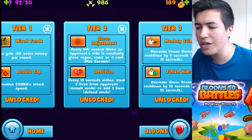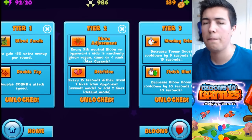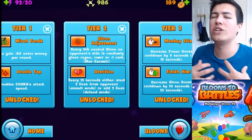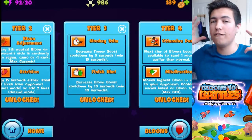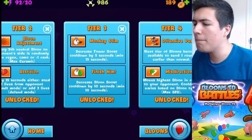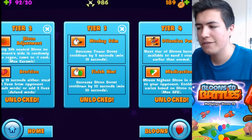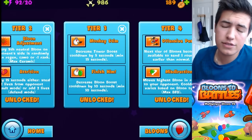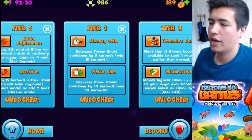You can also upgrade Attrition, which means every 15 seconds it either steals two lives from your opponent if you're playing Assault Mode — which we're playing — or adds two lives if you're playing Defense Mode. I know this is super confusing. Then Monkey Stim decreases Tower Boost Cooldown by five seconds, minimum of 15 seconds, so it helps boost it, which is good. Finish Him decreases Balloon Boost Cooldown by 10 seconds — really good.